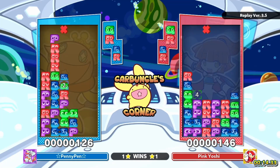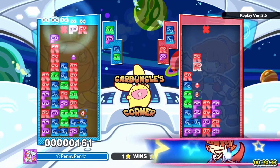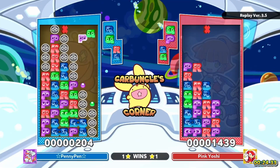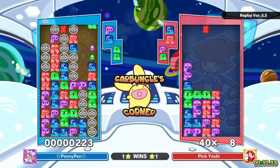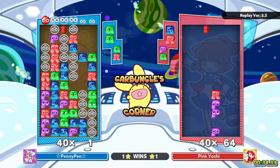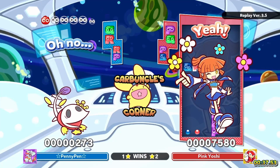It looks like Penny's going for a big explosive harassment or a three-chain. I don't think Penny is fully blocked off — it's just that I'm not sure if they know what to do with those purples. All they need is one hit of damage. Pink Yoshi took them out pretty definitively with a five-chain victory.